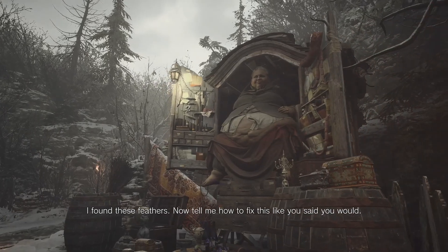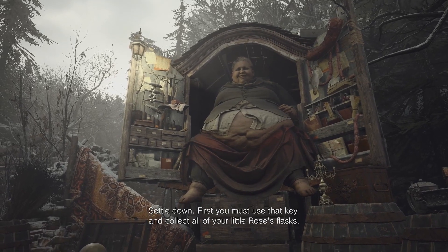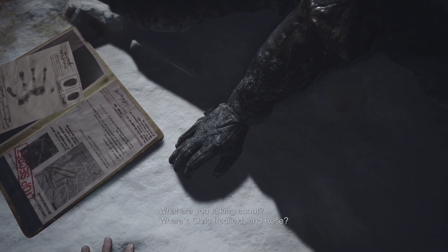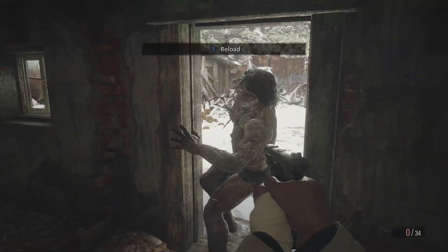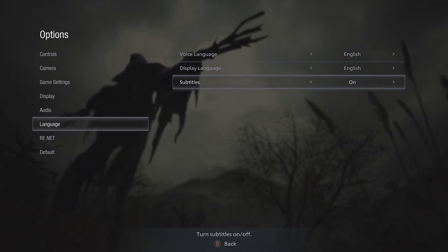I personally use subtitles to help me process what I'm hearing. My cognitive issues mean I often miss what's being said or get confused about who's speaking. But the subtitles in Village leave a lot to be desired. The text is a nice sans serif font and a pretty decent size, but it's very thin and there's no option to add a background, which can make it really difficult to read. A lot of the Village is covered in snow so thin white text on that background isn't great. There is a black transparent background on some other text in the game, so it's strange this wasn't done for subtitles. You can't resize them and you can't change the colour, so if you're unable to read them as they are, there's not really anything you can do.